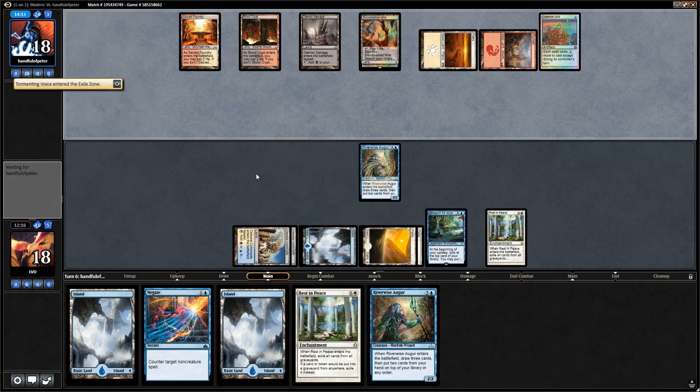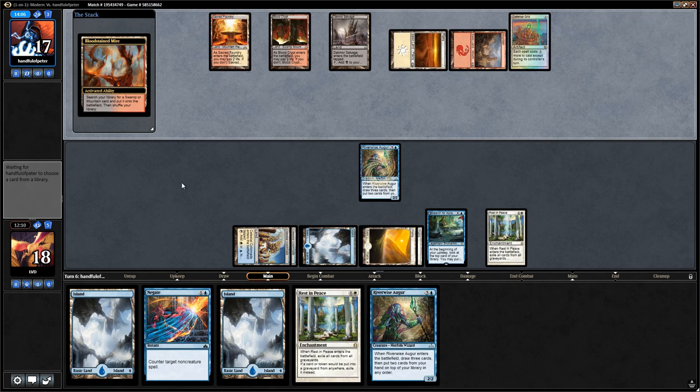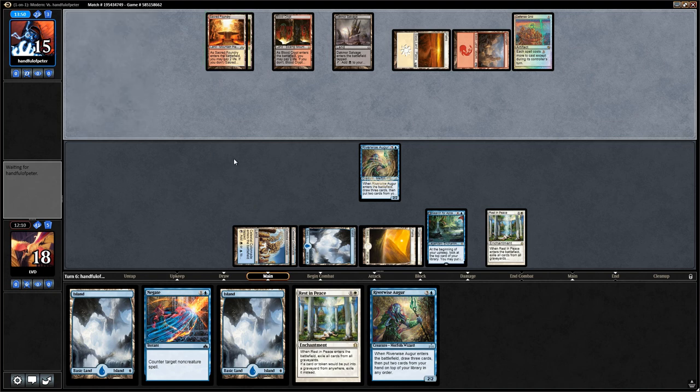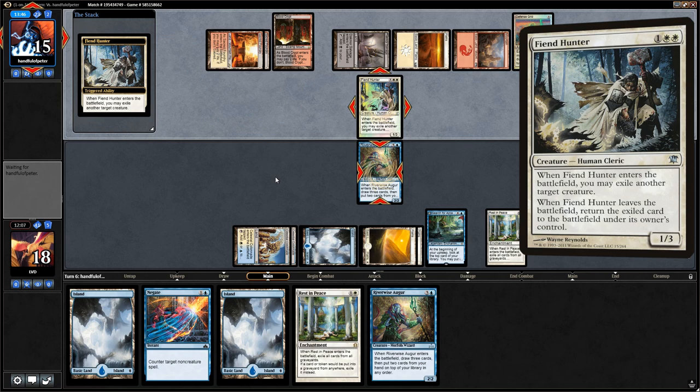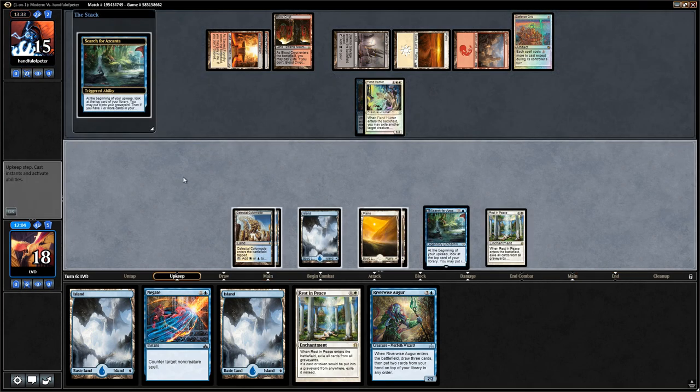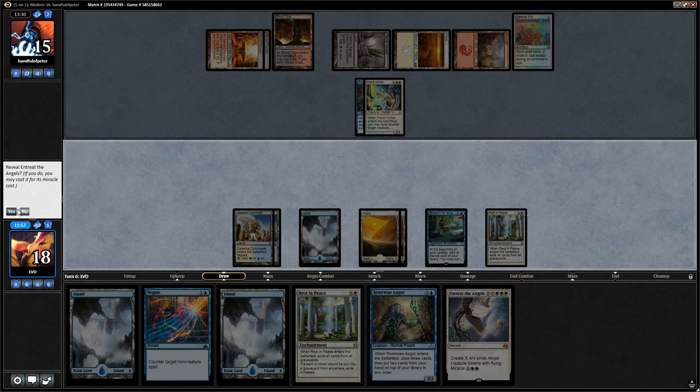The opponents are just spinning their wheels with all their Tormenting Voices and Cathartic Reunions. Even if they can get rid of Rest in Peace, they have an empty graveyard and would have to rebuild first. So I'm not too worried about having to play a second Rest in Peace — by the time they set up a dangerous graveyard they're probably dead to our Angel tokens. Fiend Hunter can exile the Augur — that's fine. The opponent took some damage from their own lands, but the Angels and Colonnade are still lethal.